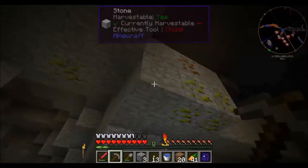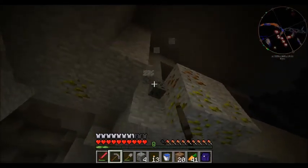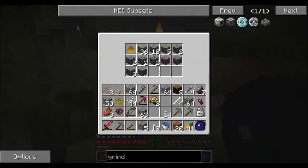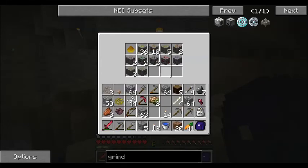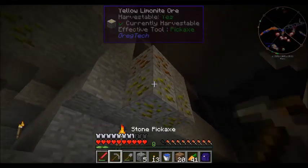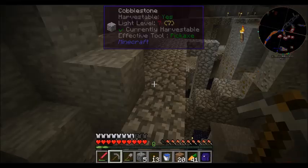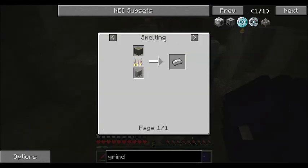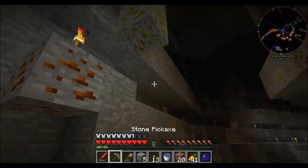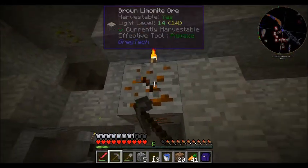I see tons of iron down here, but tin is what I need for both the Forestry multi-farm and to really get into the Bronze Age. This is the iron ore here — the limonite, the brown and yellow. As you can see, yellow limonite smelts straight into iron; it doesn't even need any of the hammer processing. The yellow and brown limonite are really what you need for iron.